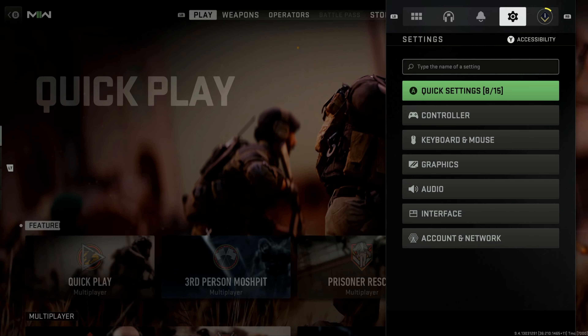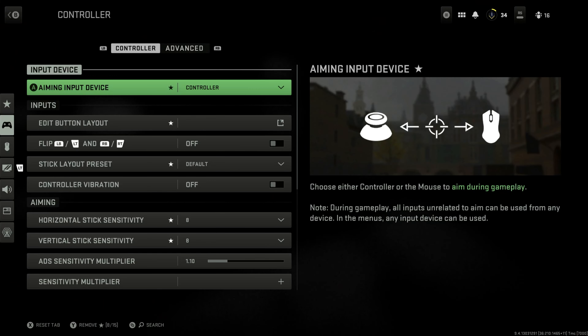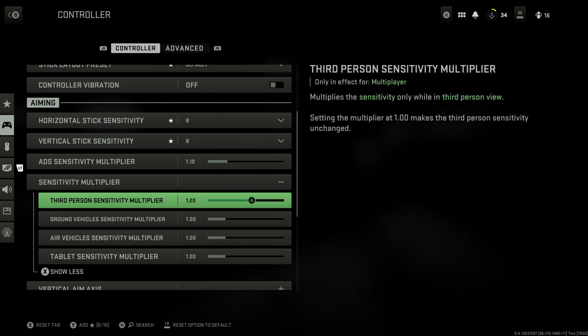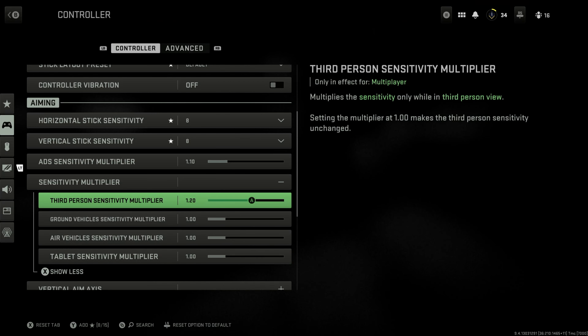We toggle over to settings, and there are a few that are third person only. These are the settings you need to focus on to help your gameplay while playing in third person. Now the sensitivity — you want to go to sensitivity multiplier, click on that, and then you can see the third person sensitivity multiplier. Now 1.0 is normal, meaning there are no changes. If you go a little bit higher, you're increasing the sensitivity for your third person view. For me personally, I increased it to 1.2, and I've loved it there ever since.